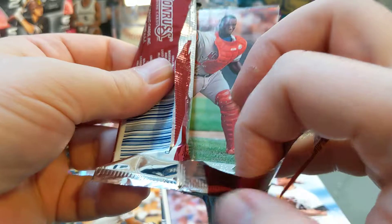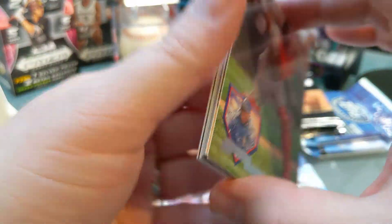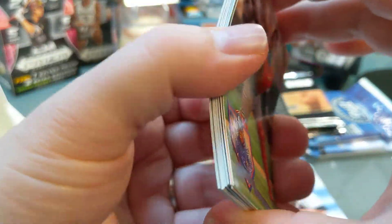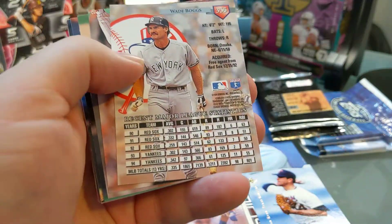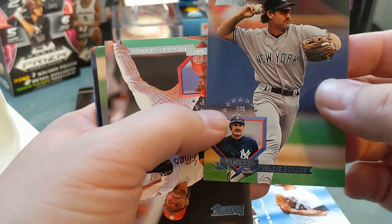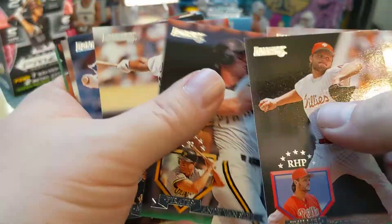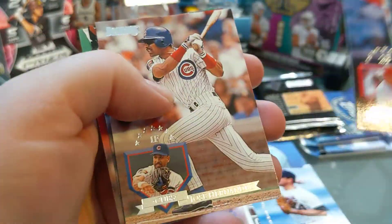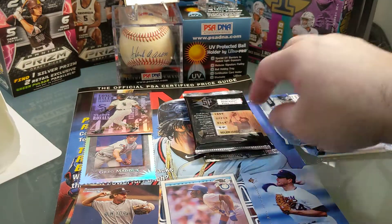I started collecting back in the mid part of the 1980s and then gave up on the sport in the 90s, so I don't have a lot of this era of junk wax laying around. Speaking of Wade Boggs — it's a nice Wade Boggs, put him in the keep pile. There are a lot of these cards I've never seen before just because I was not collecting then. But now that I'm a little bit older I decided to start collecting again, and opening up junk wax is actually kind of fun.